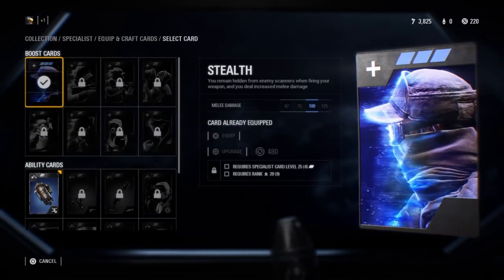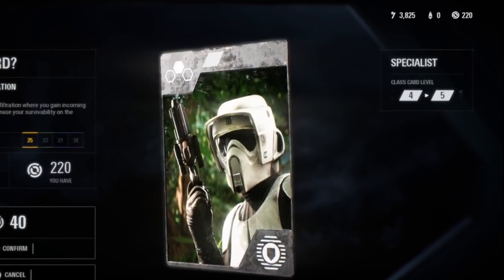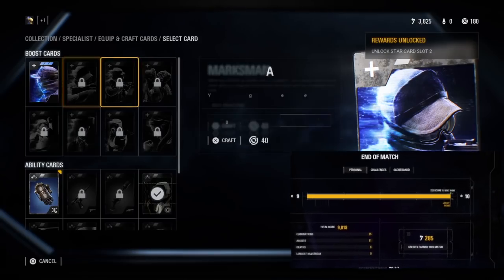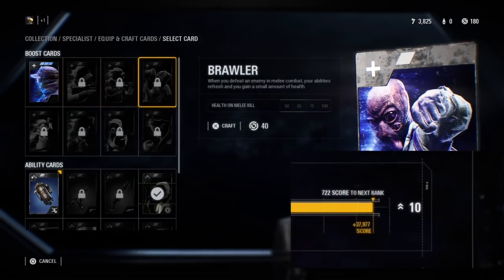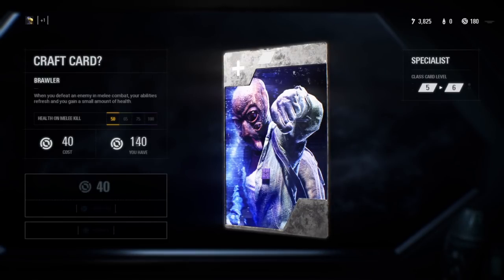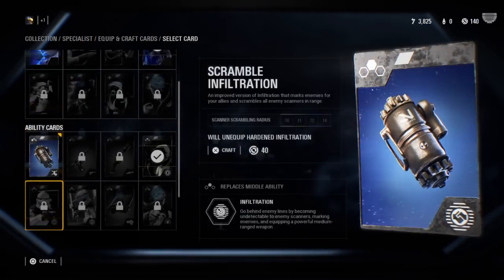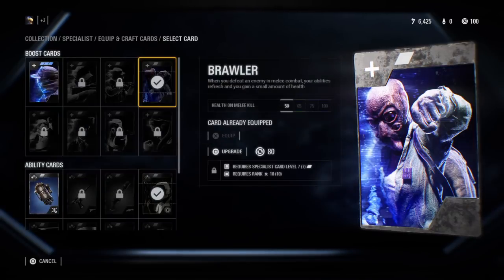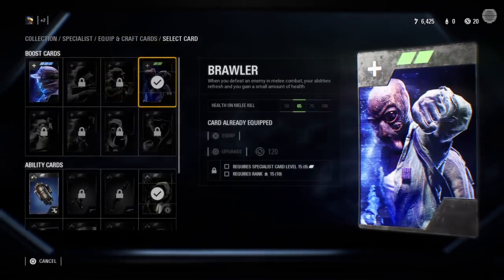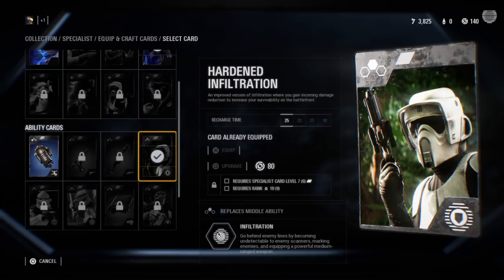What you need to do is unlock cards. When you go and click Unlock, you'll notice on the right it shows which level you currently are and what level you will be if you unlock it. This is different from your overall level when you level up in the game — this is specific class levels. You're going to need to craft these cards for each class in order to level up. If you click on a card and click Upgrade, you're going to level up your class, and eventually you can unlock all three slots.